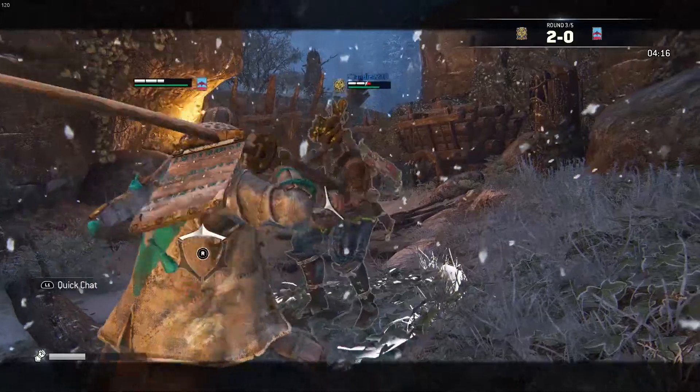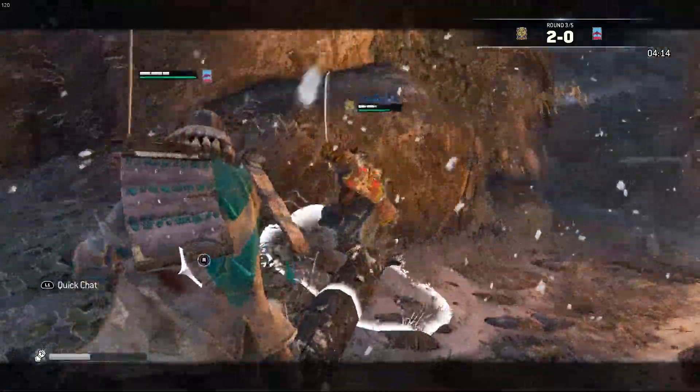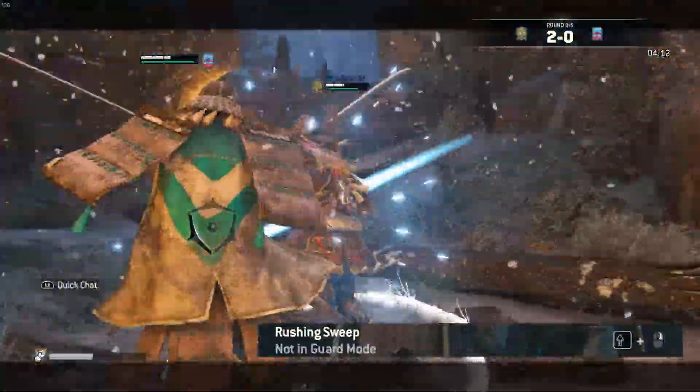When in the beginning of the round or chasing an enemy, you can run toward your opponent and hit them with a rushing sweep to have the upper hand on your opponent's health.